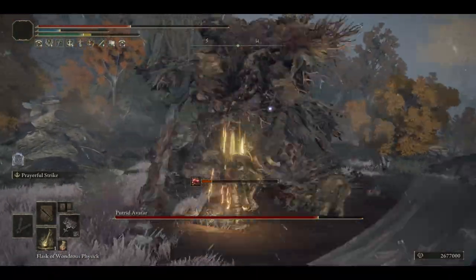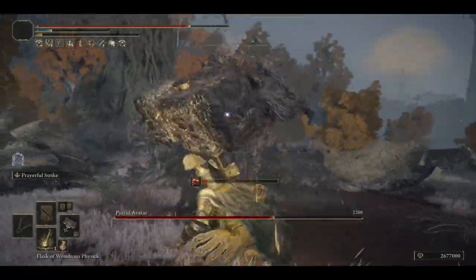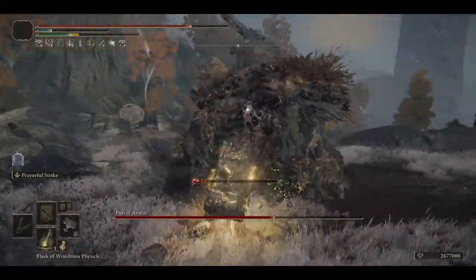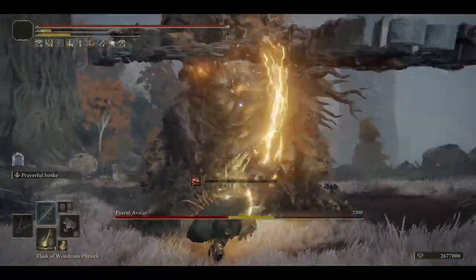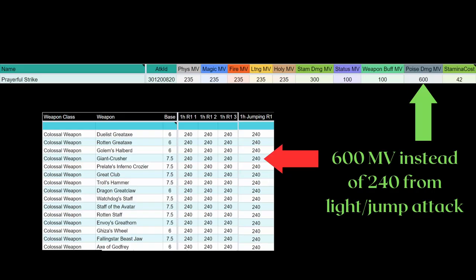I am honestly quite surprised this one isn't nerfed at all because it can trivialize many fights. The first thing you have to know about Prayerfall Strike is that although it is a sacred Ash of War, it is about as sacred as a heavy giant crusher — which is to say, not sacred at all. Not one bit. Zero. Nada. However, there is a whole lot of damage and even poise damage packed into this weapon art.